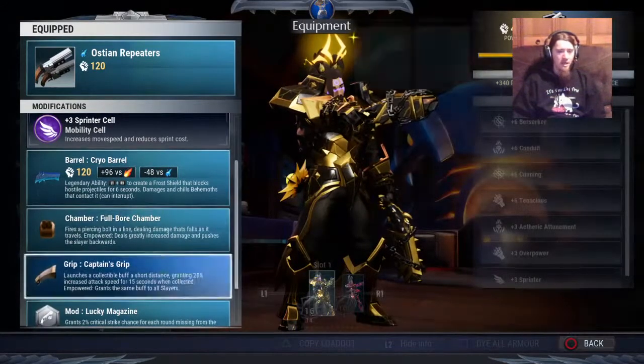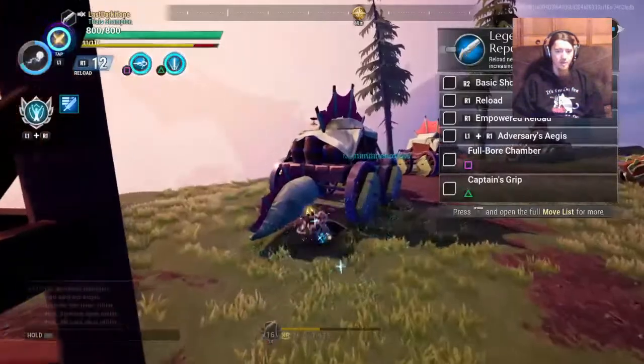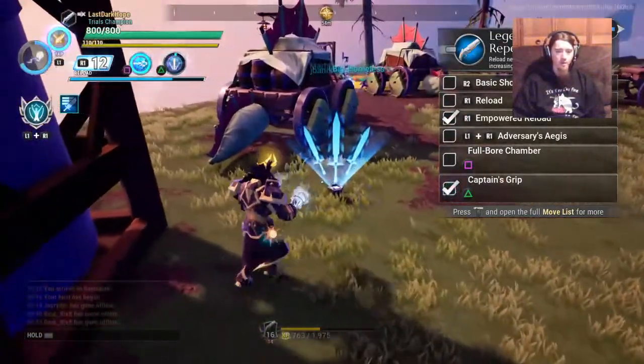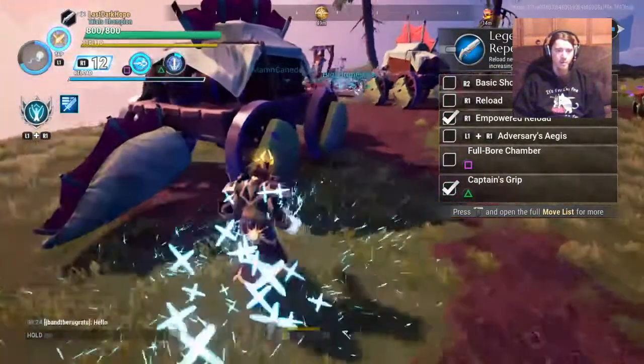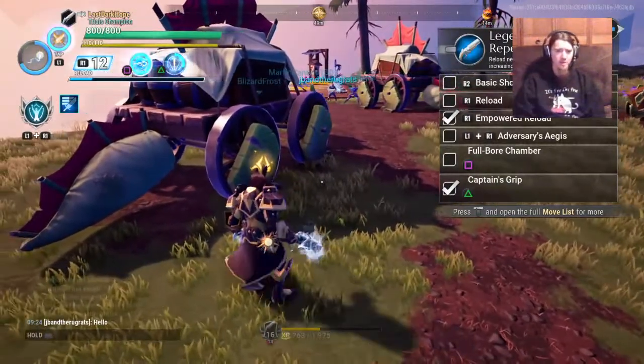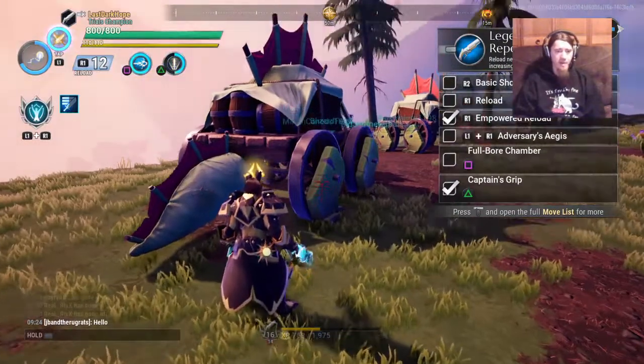I'm going to switch back to Fullbore for me here. 99% of the time, I'm going to recommend Captain's Grip. If you read it, it's very cut and dry — you empower, boost, throw it, it's got three little swords, you grab it, and everybody's boosted. It's got pretty decent range, and then everybody's attack speed is up. Absolutely fantastic ability.